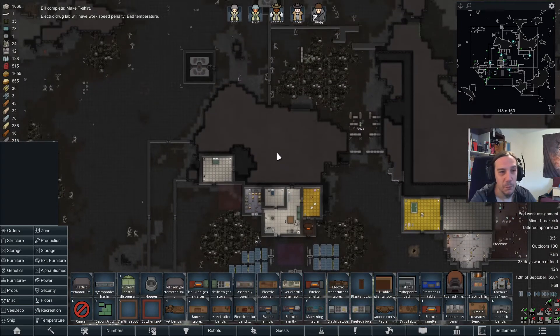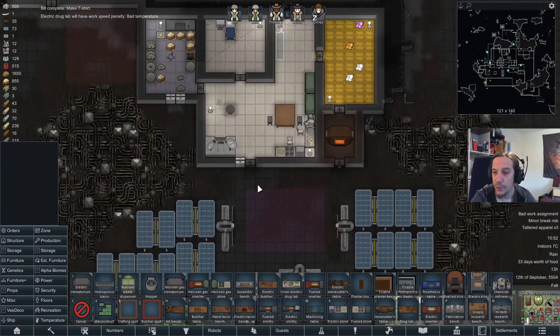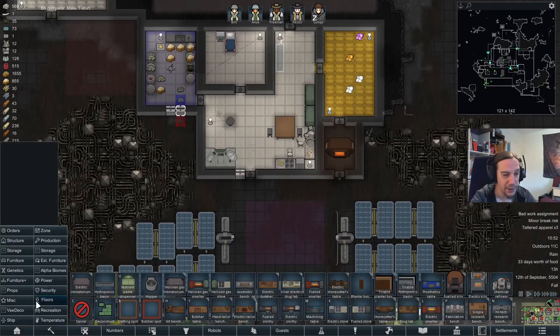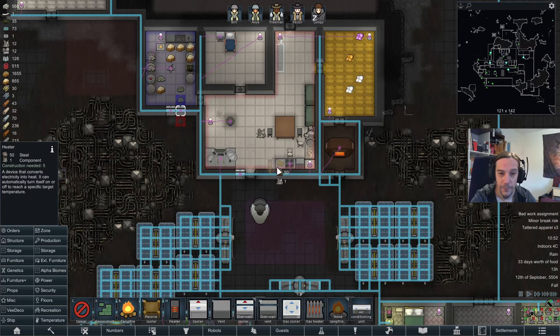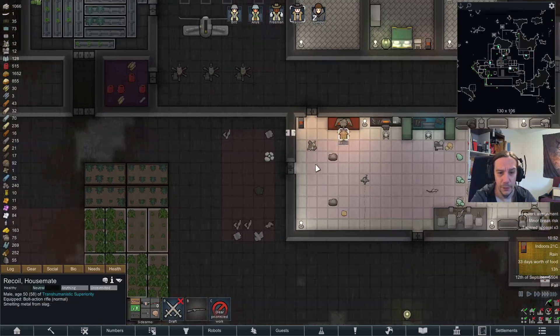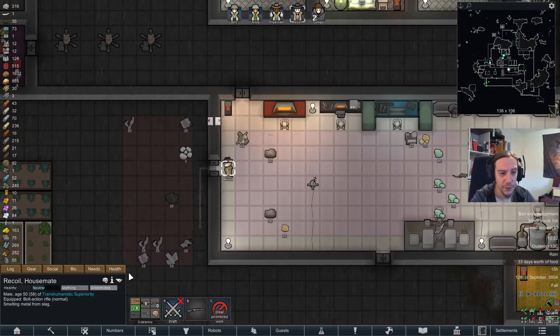Turns out that this mountain area here grows more and more important to my schemes. I don't have a heater in here — I don't want the lack of a heater lowering my work speed here. Just realized how unnecessary that is.